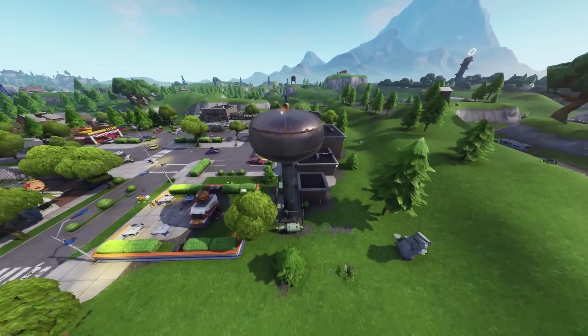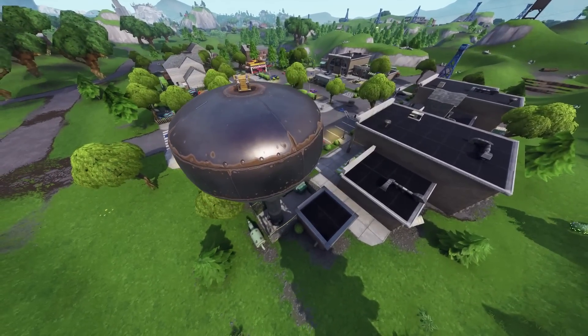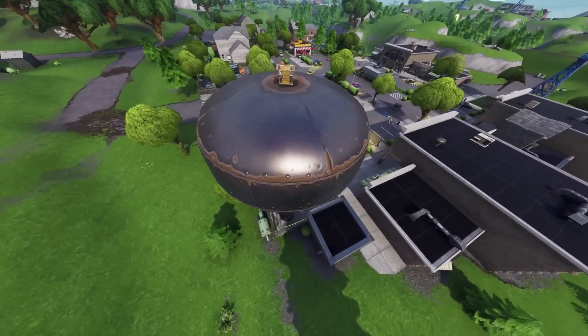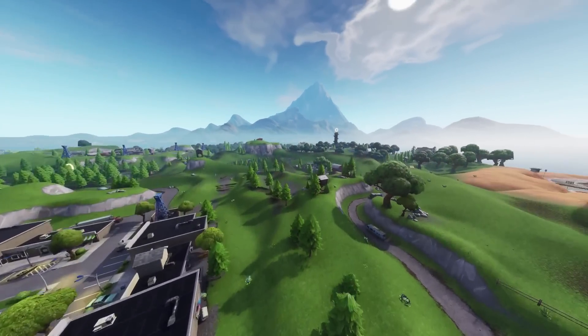The first location for this is right here in Retail Row. This has been in the game since season 1 and it's probably one of the most original ones, as well as the next location which I'll go to in a second. Simply land here, dance on top of it and you'll be sorted for that challenge.